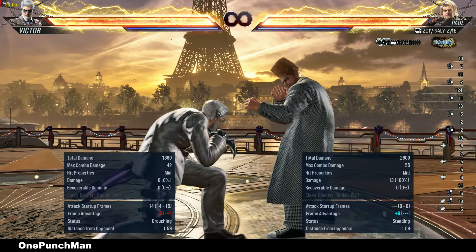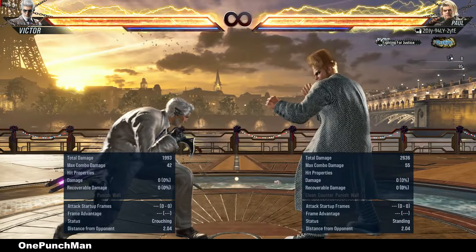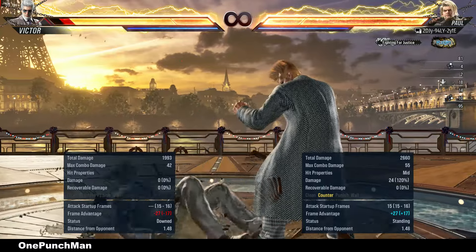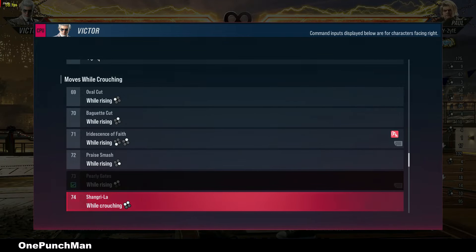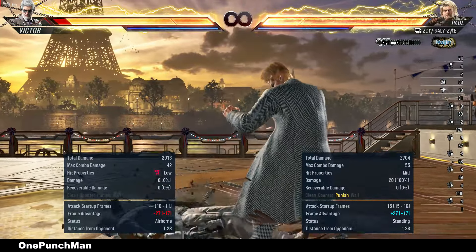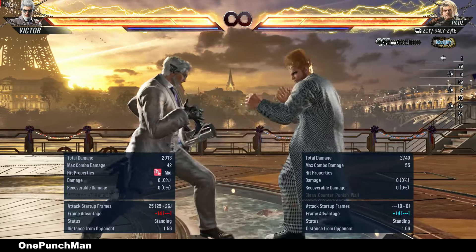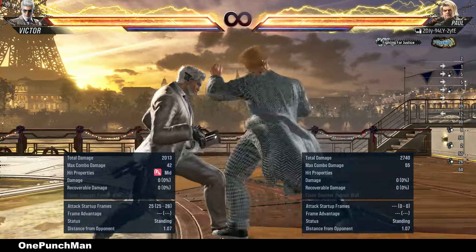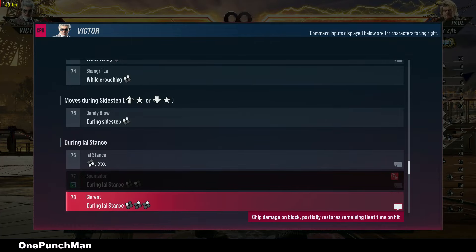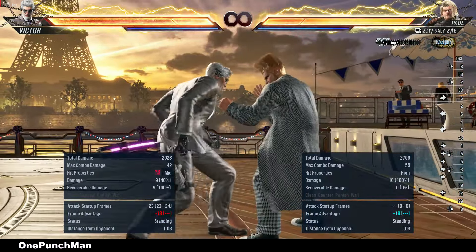That is a high to mid safe attack, but can interrupt with 1-2 or can duck the first hit. That low to high can be launched on block. That is the same move but in stance — minus 14 on block. In that move you can punish with while-standing 2 on blocking the last hit.